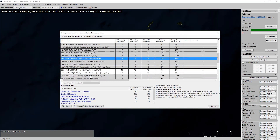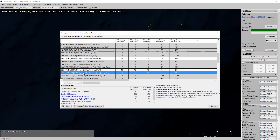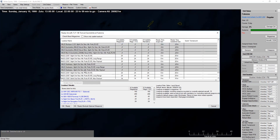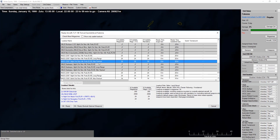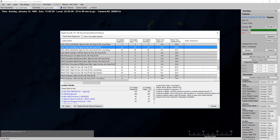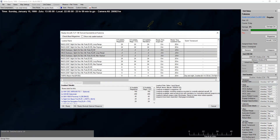Or we can go with Paveway 2s. Or we could go with 500 pounders, or 1,000 pound bombs. I think I'm going to go with 1,000 pound bombs — not like we have a shortage of ammo.